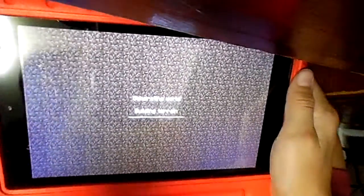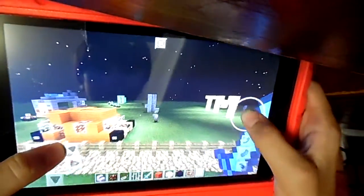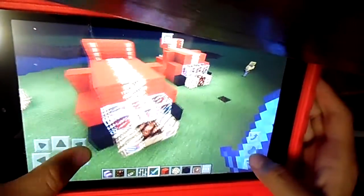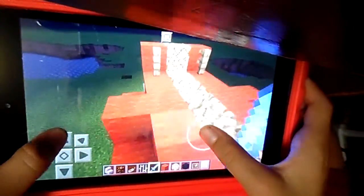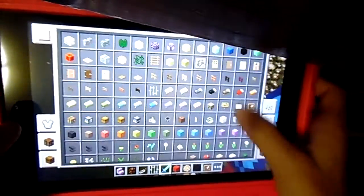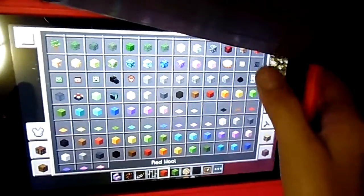This is a McLaren 570S over here. And here are the two Corvettes I've made in the past. This is all out of wool, but you can make it out of concrete, because I made this before the update came in where you have concrete — the concrete powder.